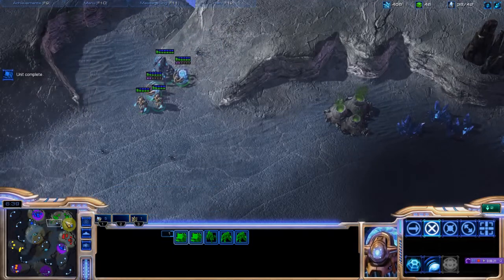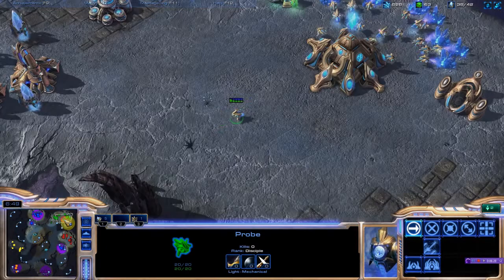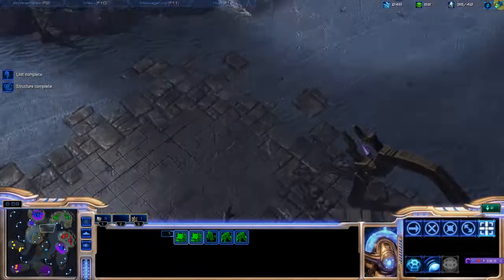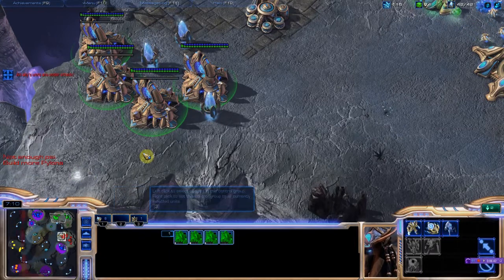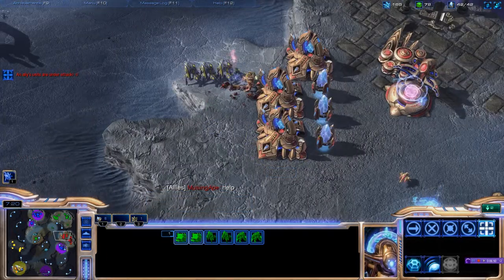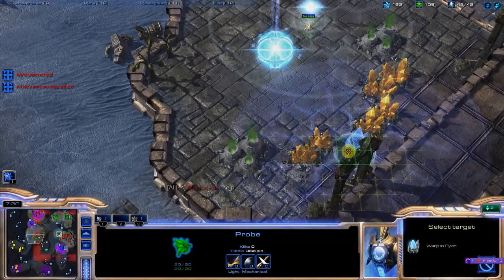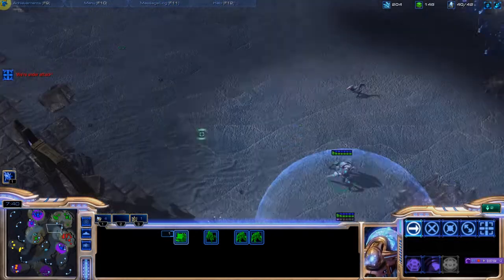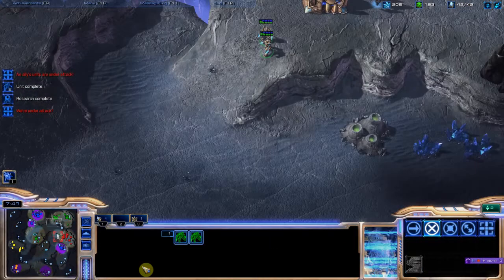Let's get a probe chilling on the xel'naga — as long as they don't have units there. Actually, I'm going to try and take this gold; I'm going to be really greedy and see what happens. That guy is getting owned in the face — I really should be helping him. I'm sending my units over there, putting up a guardian shield. Holy crap, my units are getting wasted — time to fall back. They've got reinforcements coming but I should have reinforcements soon too.